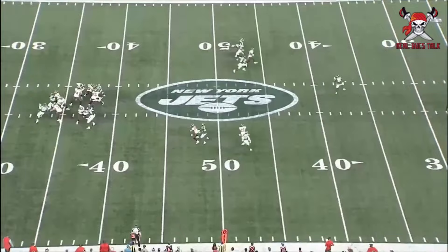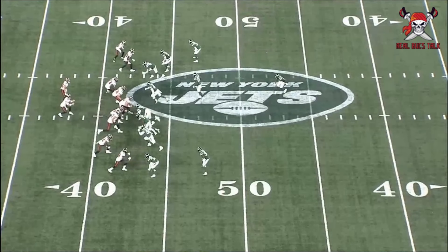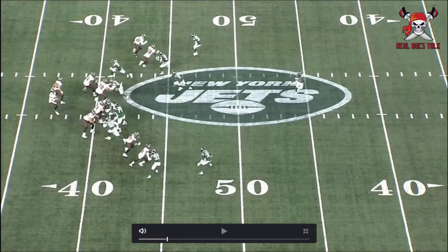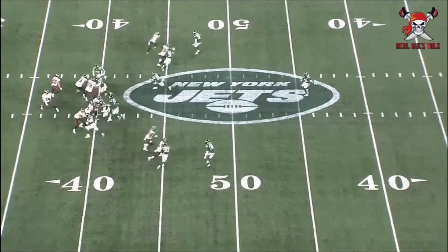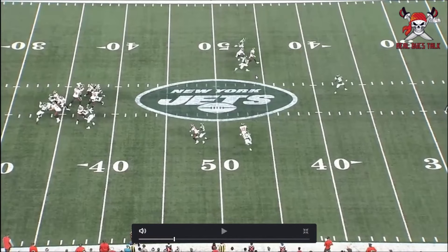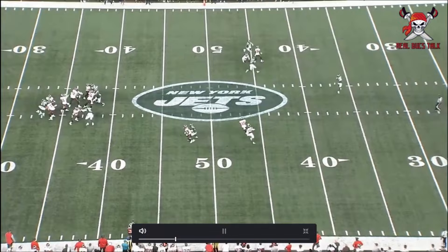Here he pretty much wins immediately off the snap. He's at the top of your screen, in a bunch formation. He's literally going to win initially just by bringing his hands over top of the corner's arms so he can't push him down and slow down his route. Then he does a little corner route to the sideline. I like that initial move getting his arm on top of the corner's arms, then he gets over top, gives a little head fake, and goes out to the sideline. He gets wide open — Wolford again, easy catch, secures it, gets down.